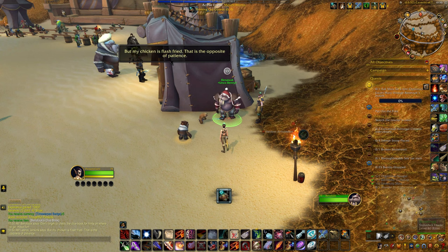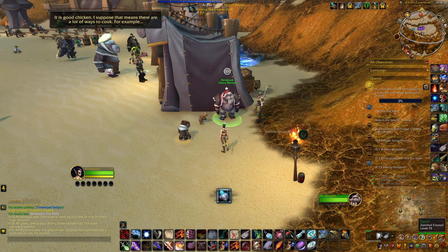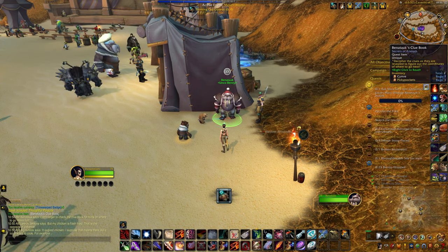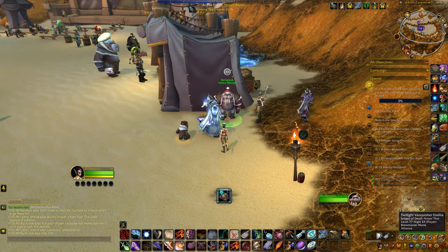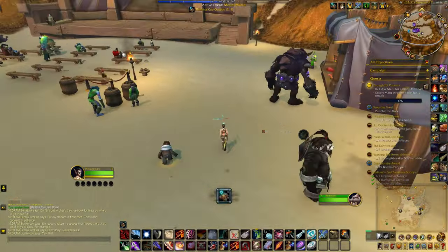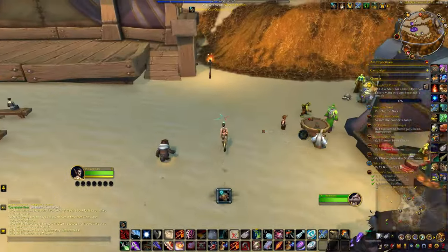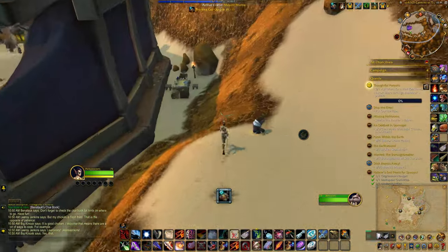Now using the tricked out thinking cap, going to reset the coordinates. So we're right at the NPC — have a look at the clues. Look up, do you see? Bags are floating forth, find their source, start from me. This sounds like a spell from Charmed or something. Seven, eleven, east and north. I don't remember the compass on top of my head like that — the visual has changed somewhat since we used it last.